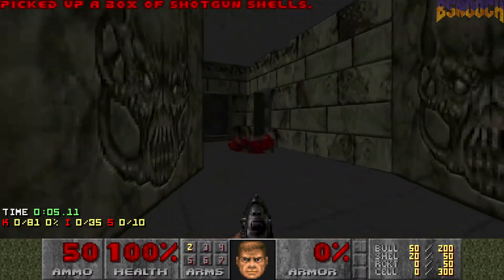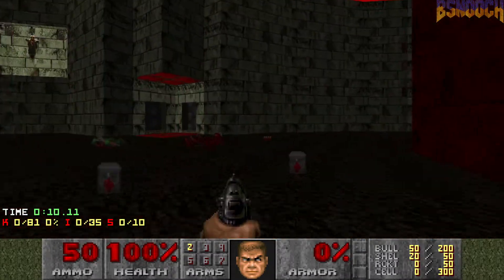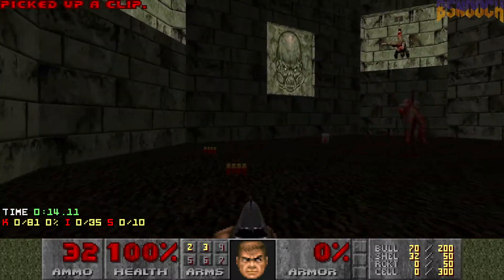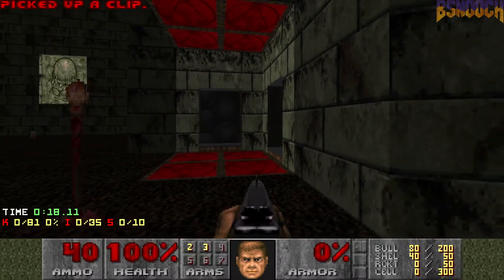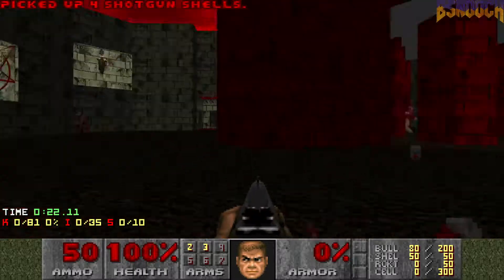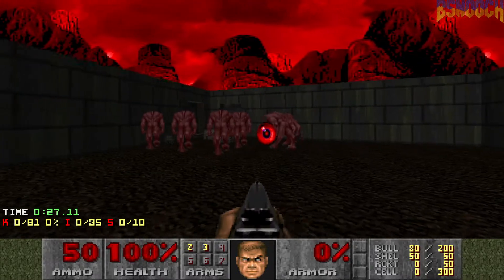Alright, here's a fun map. It might be confusing to some people when you start. There's four series of teleporters. You have to go through each one on the inside, and each one will unlock a different monster closet. We always want to start with the blinking one.